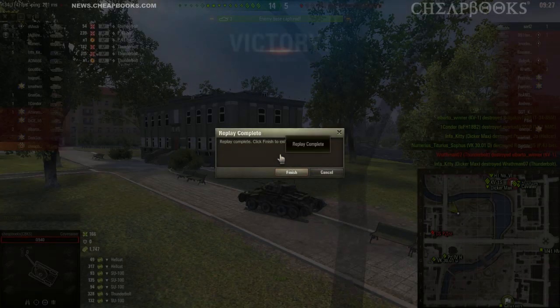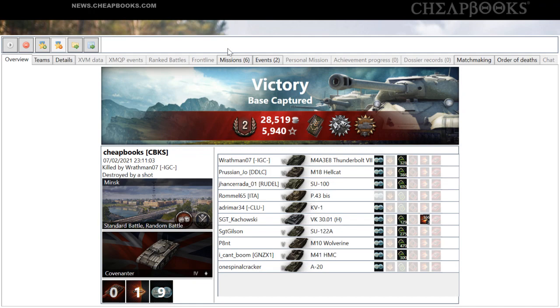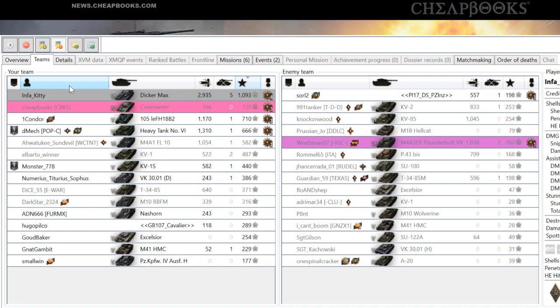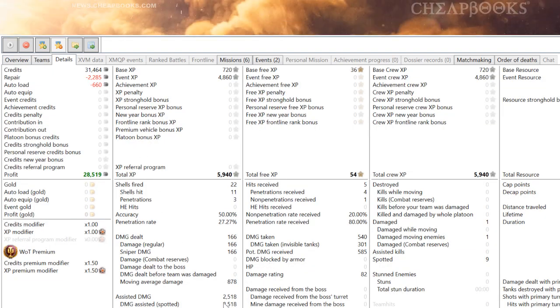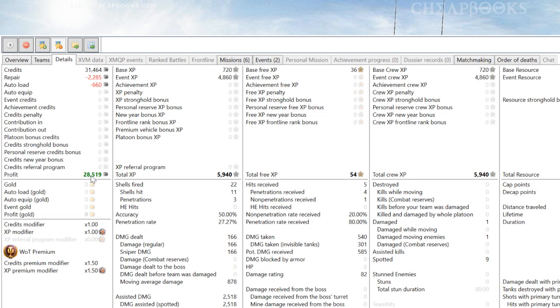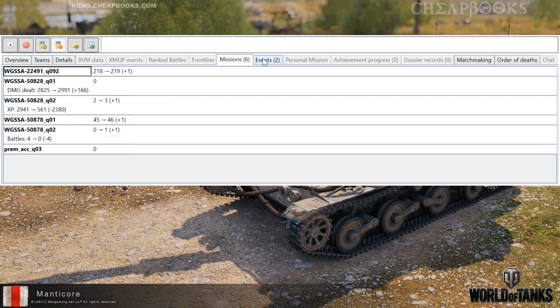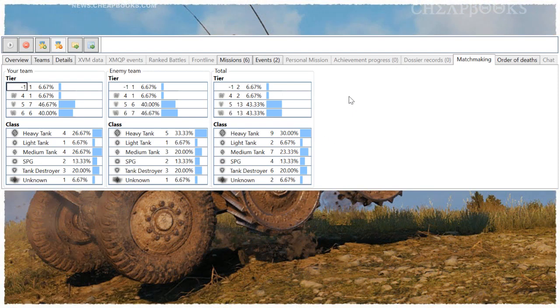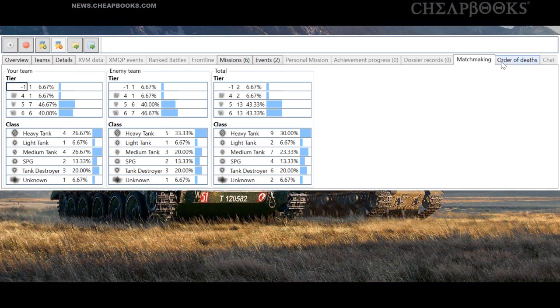And if you want to watch the minimap and see what happened, you're free to rewind the video. So let's look at the details. You can see that the DickerMax did come out on top for damage, and I got number two for EXP at 720. I got 2,518 spot damage. Without using any personal reserves, I got 5,940. There must have been some sort of an event — see how it says 'event crew EXP'? It must have been a weekend multiplier. I did profit at 28,000. In terms of distribution, it was a split tier 5 and 6 game, a lot of heavy tanks and medium tanks, and it's reasonably evenly distributed.